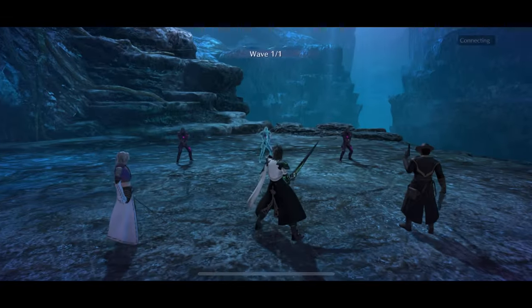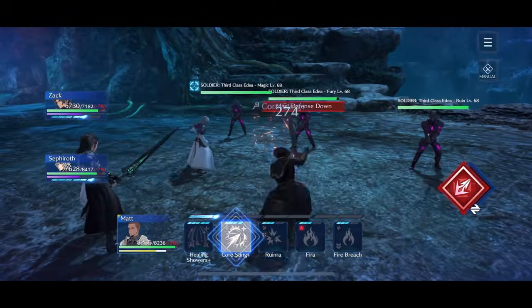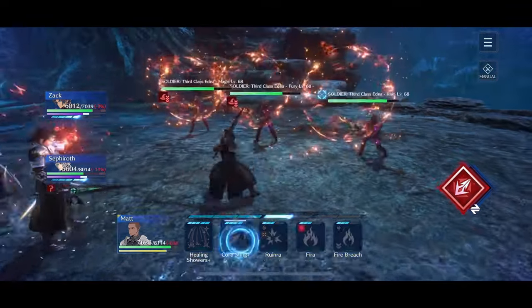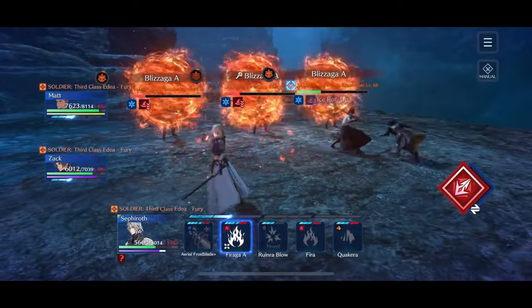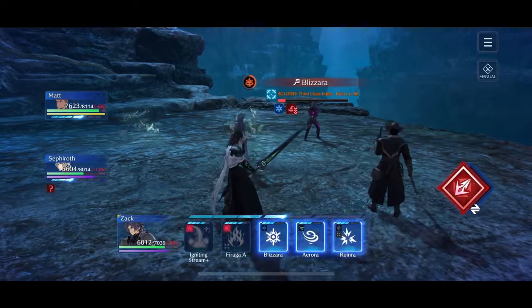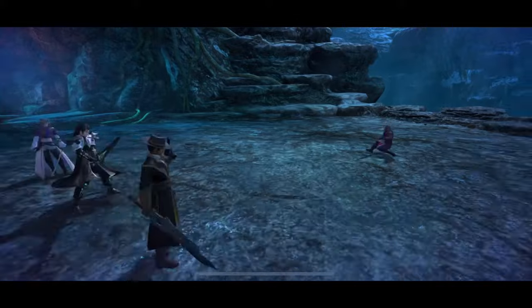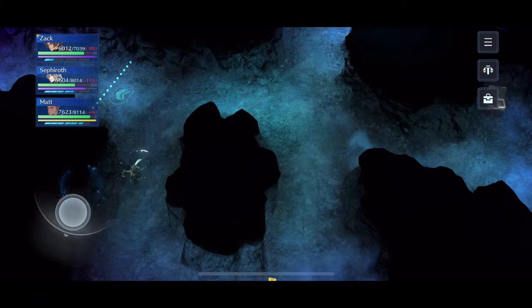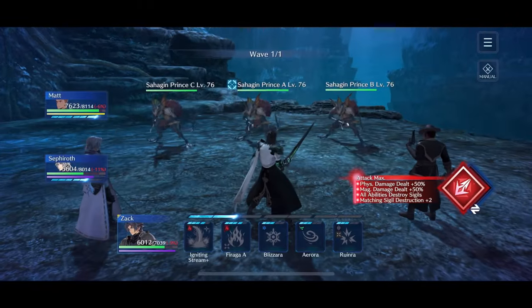We take an upward path to the next fight to avoid a random encounter. Matt lowers each enemy's magic defense one at a time — that's why we pulled ATB on him. Our other two characters use AoE abilities and we take down these enemies very quickly. For the last enemy, Zack uses Igniting Stream — pop goes the weasel. 68,000 points again, 28-second fight again. For the Trance abilities, we take Ice Resist and Fog Resist, which trivialize the Shiva fight.